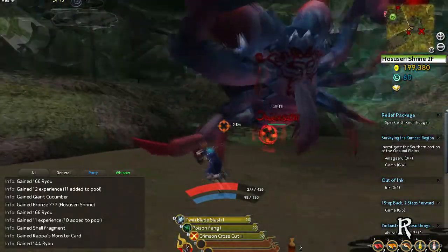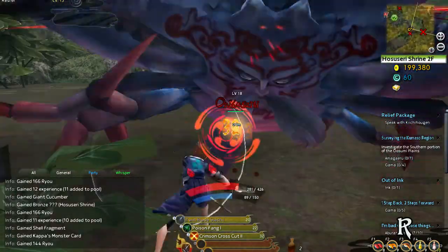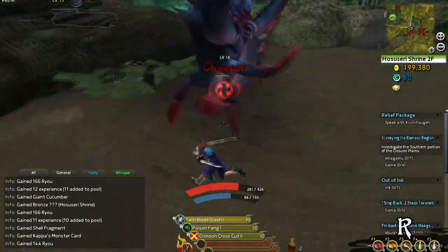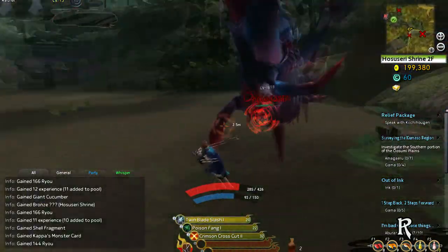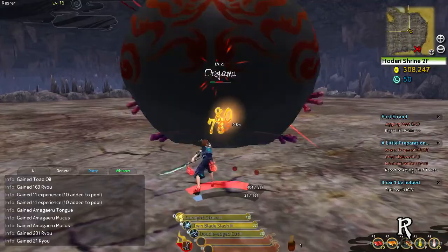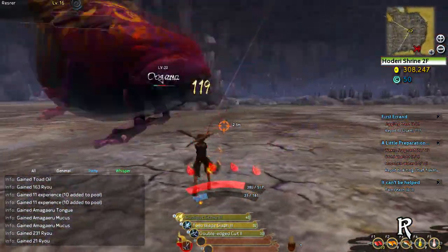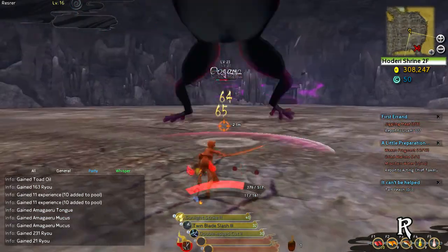As a melee character, you can circle around them and wait for a window of opportunity, which can be achieved by dodging or blocking. Dodging has a high recovery time and no invincible frames, so dodge carefully. In addition, blocking and countering is a risky but viable method to staying head-to-head against monsters that never give you a chance to retaliate.